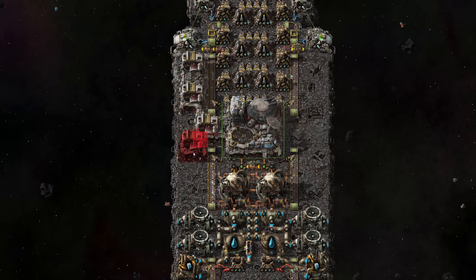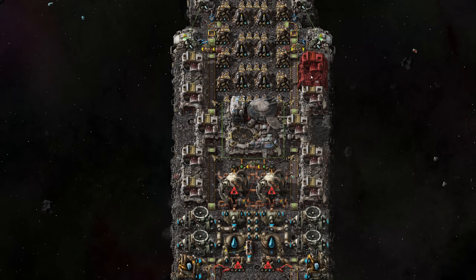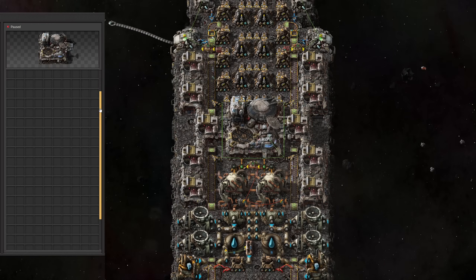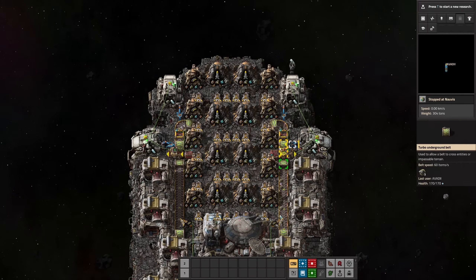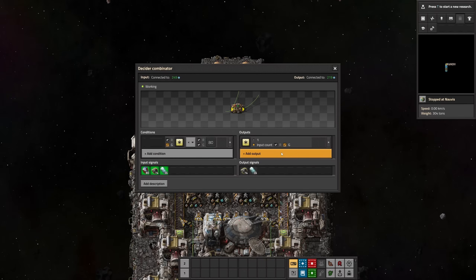Moreover, the ship is designed for the late game, so I want to have a huge amount of cargo space, which is why we are adding a significant number of cargo bays. Four asteroid collectors on the front are sufficient, and we use a little bit of sushi belt reading and circuit trickery to only catch the asteroid types we currently need.